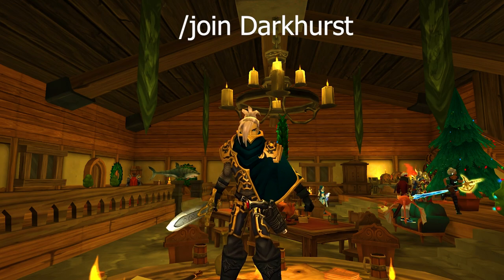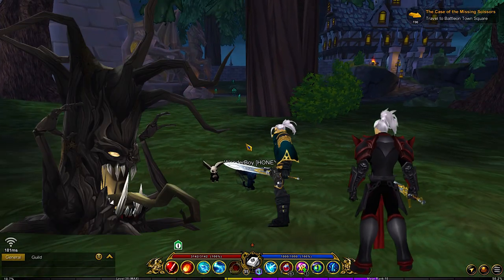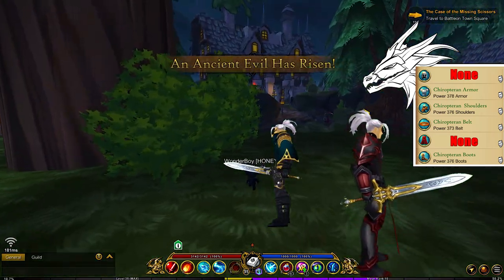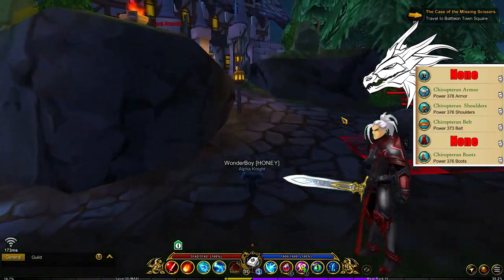So you want to make your way down to Darkhurst and here we're going to be farming a mob called the Ancient Evil, which is on a 30 minute timer after he is killed. This mob has three different spawns: two in the back next to the Guardian Tower and one inside the Mayor's Garden.